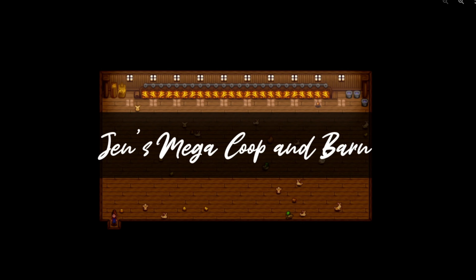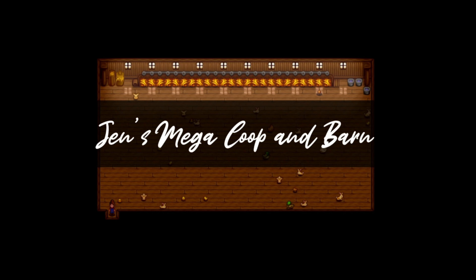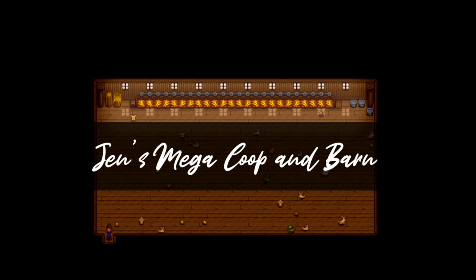The next one is called Jen's Mega Scoop and Barn. I love this because I had a mod in my 1.5 where you could customize how many animals to add to the barn. This mod is perfect — it basically adds a third upgrade to the coops and barn, increases the space, and increases the animal capacity. You can put up to 24 animals in the barn. The mod I was using for 1.5 isn't available for 1.6, so I'm glad to have a replacement.